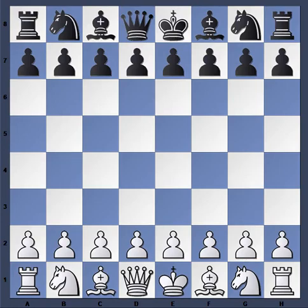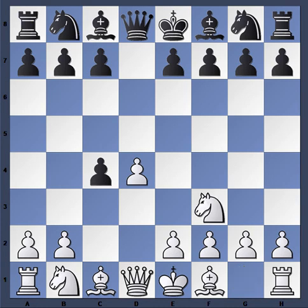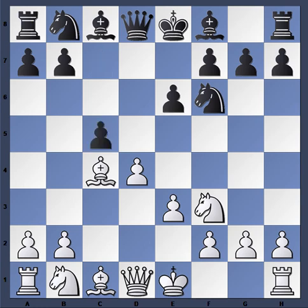Hello everyone. Today I'm going to show you a game from Bikenze in 2003 between Vasily Vanchuk with the white pieces and Ruslan Ponomariov with the black pieces. The game started off d4 d5 c4 — Queen's Gambit and Queen's Gambit Accepted. A rare guest at the highest levels nowadays. Knight f3, knight f6, e3, e6, and now bishop takes c4, c5.